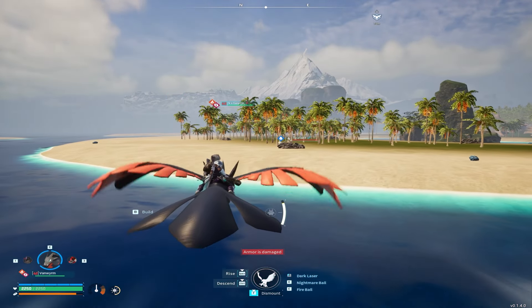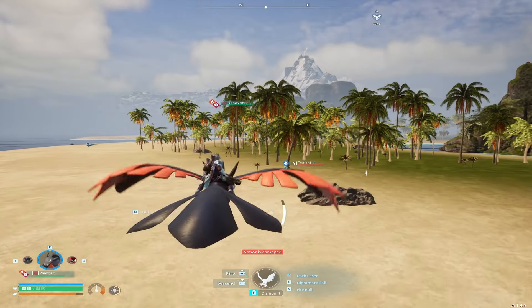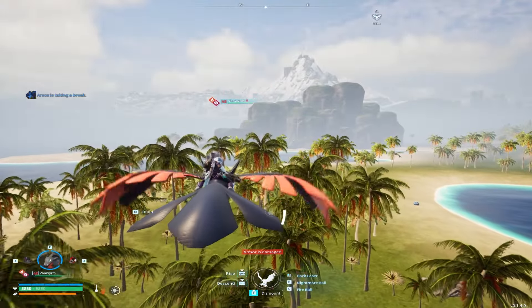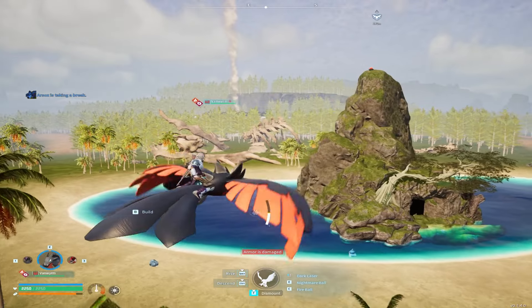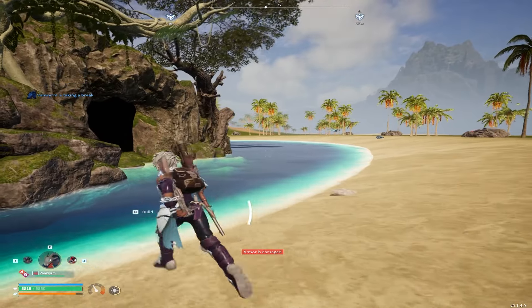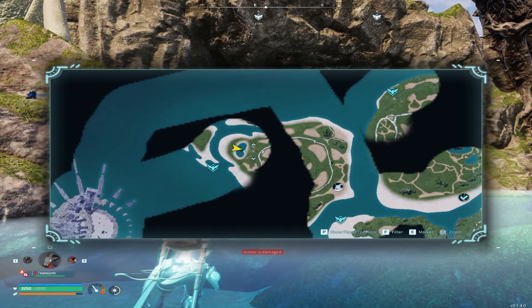I'm going to a lower level dungeon here just to show you how to do the glitch. One huge tip: if you go at night, most of the enemies inside will actually be asleep, making it a lot easier. So if you're lower leveled and scared of dying, go at night. I'm going during the day because I don't really care.